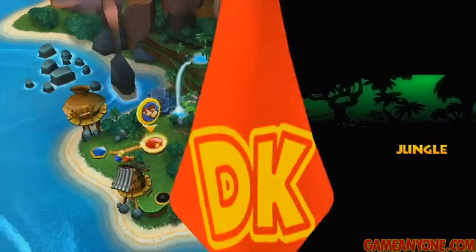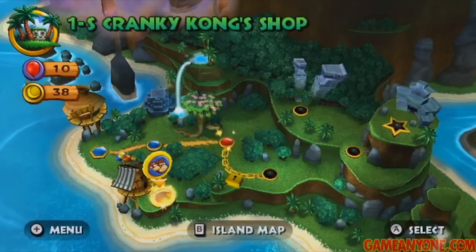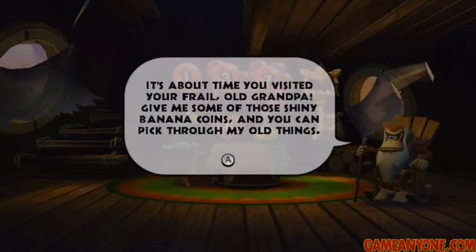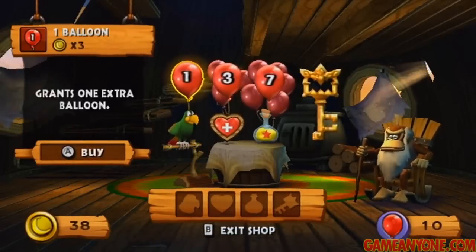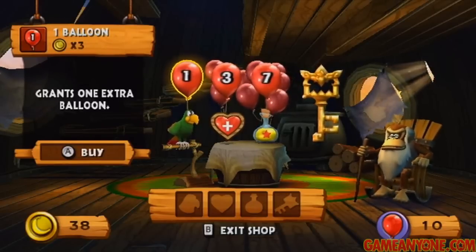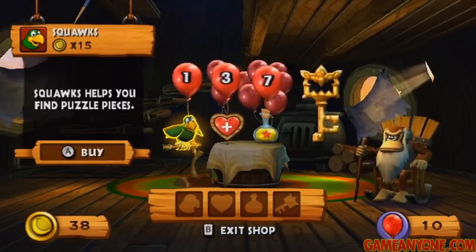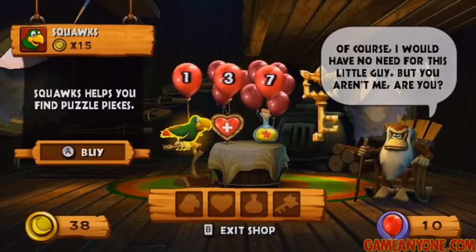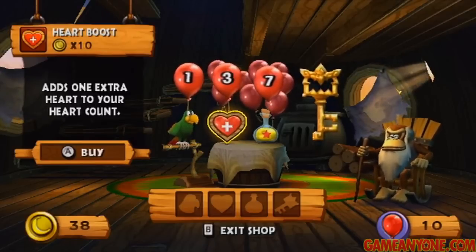As I mentioned at the beginning, we're going to unlock the shop now. New paths have been opened, including 1S, Cranky Kong's shop. Cranky Kong makes a return here, which is pretty awesome. We can buy stuff for various prices — different stacks of balloons, and you can also go down and buy inventory items. Squawks here costs 15 coins and will help you find puzzle pieces — he's one of the helpers from the original Donkey Kong Country. There's also a heart boost here, which adds one extra heart to your heart count.